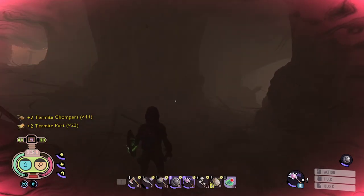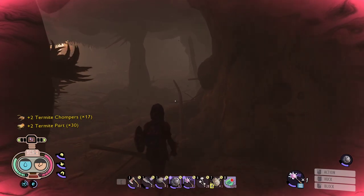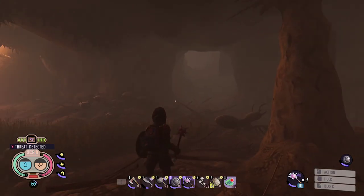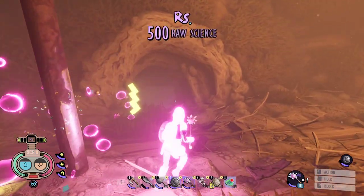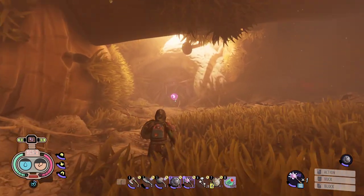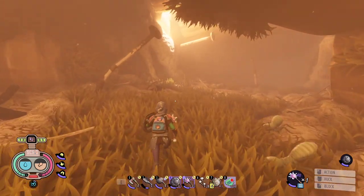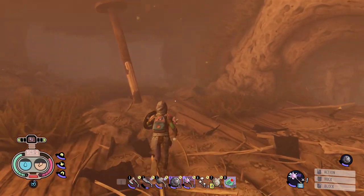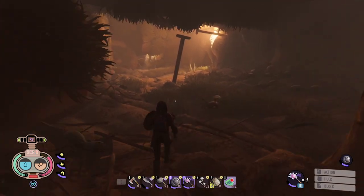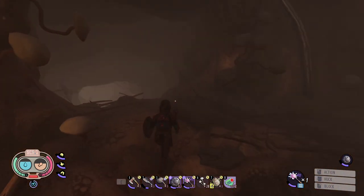Going straight forward will take us to the termite den main hall. At the main hall there are four tunnels: the one behind us; the one to the right is our way out through hole five; the one to the left will lead us to some goodies; and straight forward across the hall is the entrance to the termite king's chambers. To keep it simple, we will clear all entrances going clockwise. Here we will collect a scab and, on the other side, a milk molar.